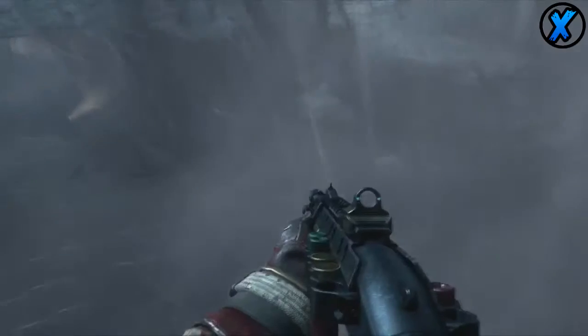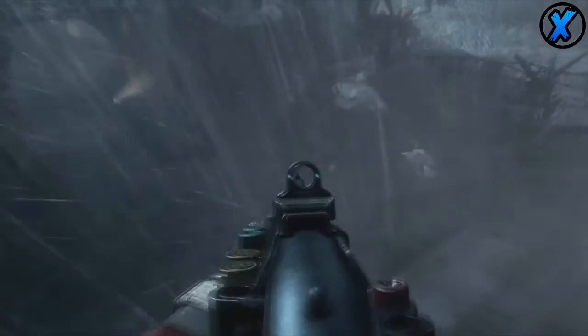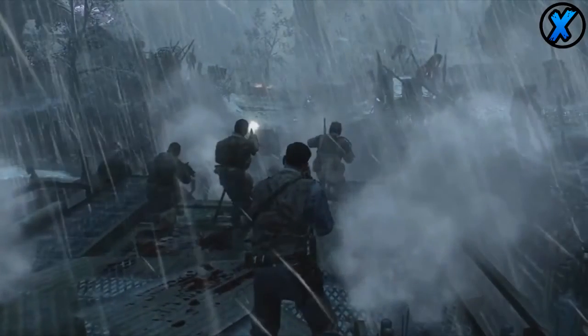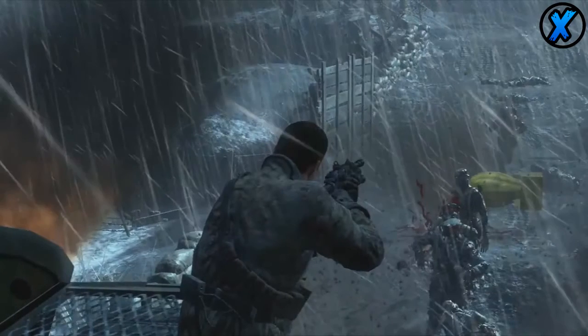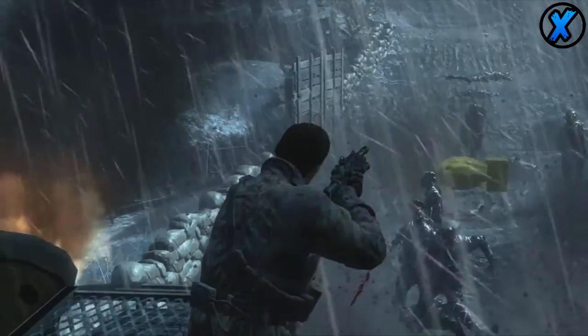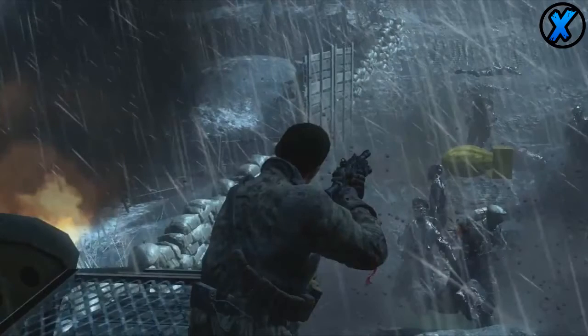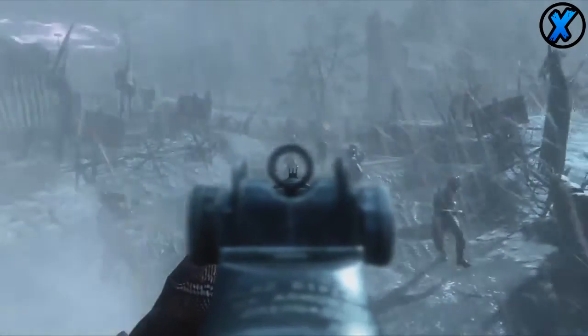Moving forward from there, we actually end up seeing the R870 - mystery box may be confirmed from this. They're actually on top of a tank that they're riding around, similar to the actual bus we used in Transit. Hopefully it's nothing like Transit because Transit was total garbage. We see the nuke power-up in the background, and it looks like that zombie might be floating - people still seeing glitches - and we've got the M14 going.